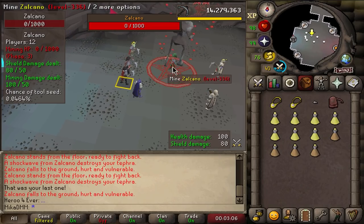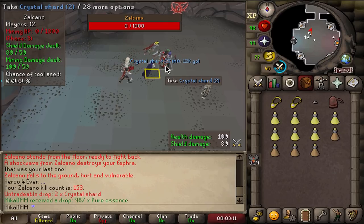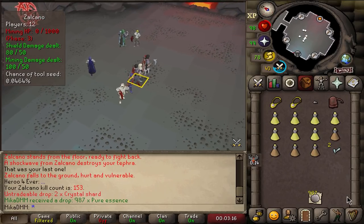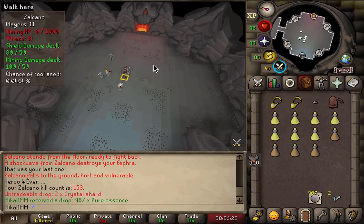The first thing I want to do in this video is start off with Zalcano. I have to kill five Zalcanos in a row perfectly. Knowing me, I tend to do a lot of mistakes, so I'm starting on 153. I wonder how long it's going to take me to actually finish all the Zalcano tasks.